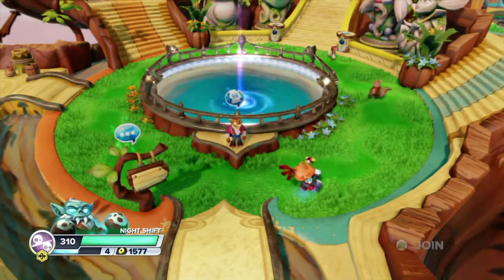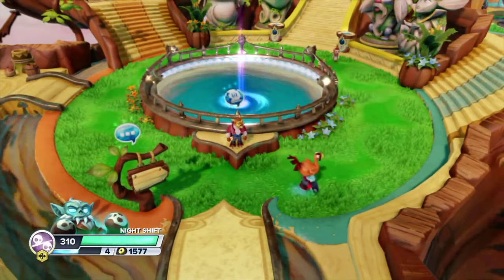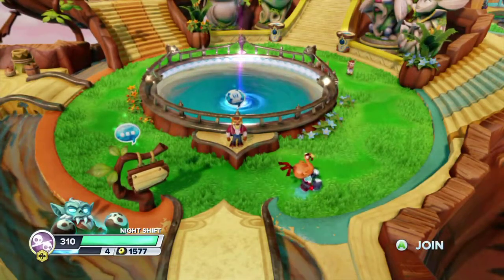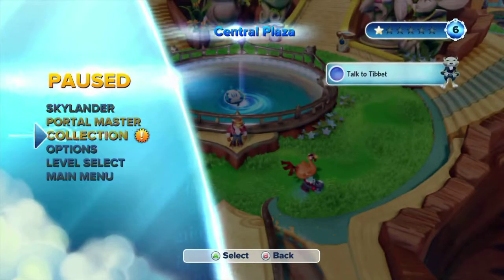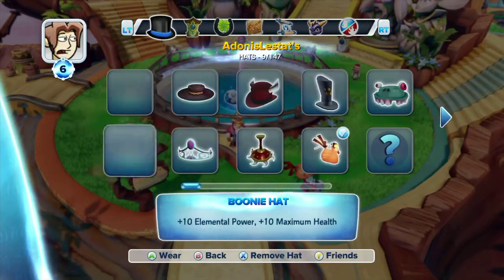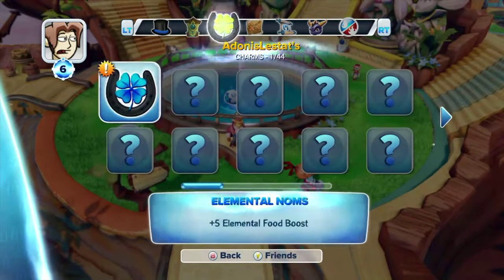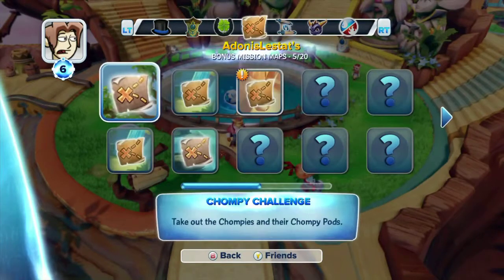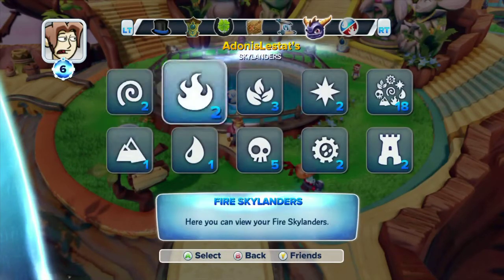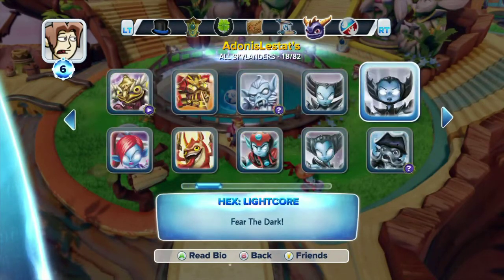Hello YouTube viewers, this is Adonis Ostat. What I'm doing now is going through all the random little Skylanders I have sitting on a big old tray. I want to make sure they're all in the collection, because when you hit Start and go to Portal Master and Collection, it shows what you have unlocked somewhere along in here is the actual Skylanders collections.